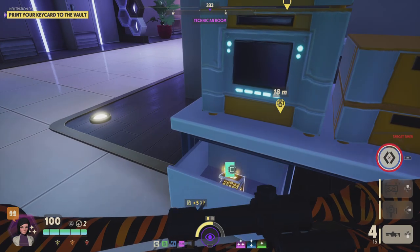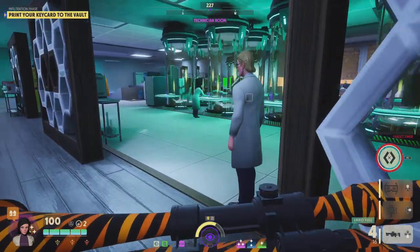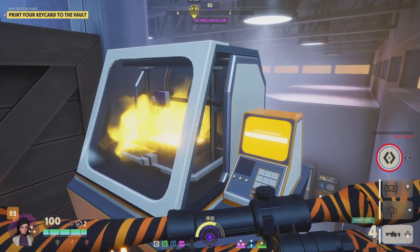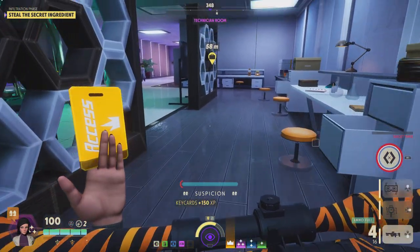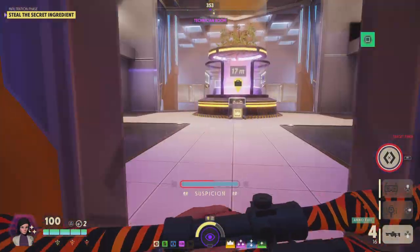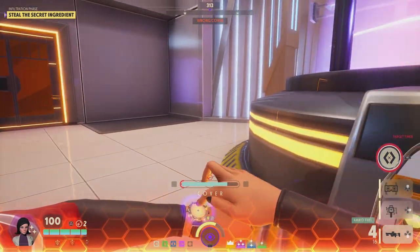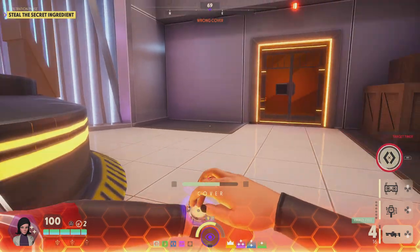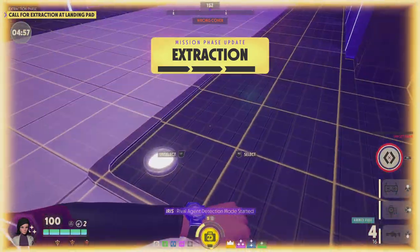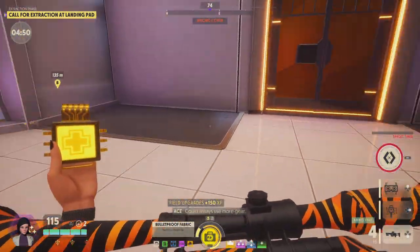Got the intel. Activating Rival Agent Detection Mode. Rival Agent Detection Mode started — running low on Intel. You can always use more gear. Intel running low.